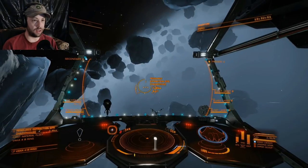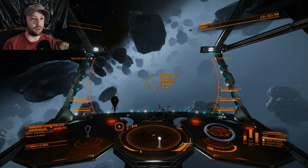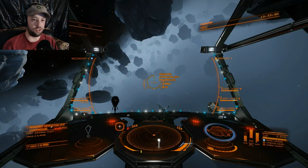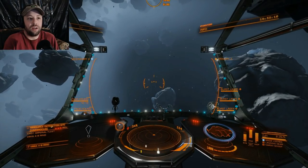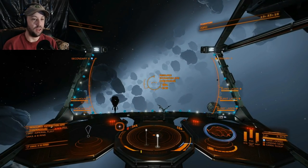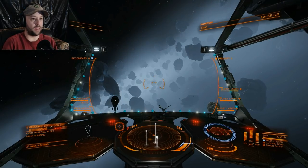Some ships here will actually pay up to 100 to 300,000 credits depending on what you kill. Anacondas pay a lot, Fer-de-Lance will pay a lot. But in a hazardous site there's no one here to help you. Picking on a wing of three in a hazardous site is highly not recommended unless you're in something really tough. My Cutter could handle it because of what I've done to it — it's engineered heavily. My shields are still trying to recharge, so I'm shoving everything into systems to get it back up.